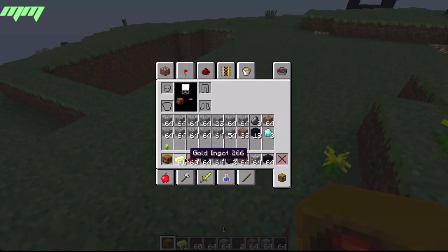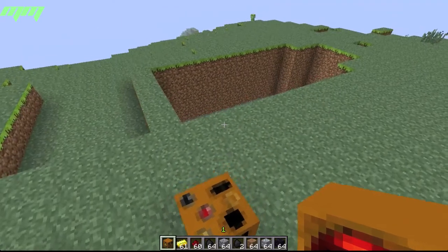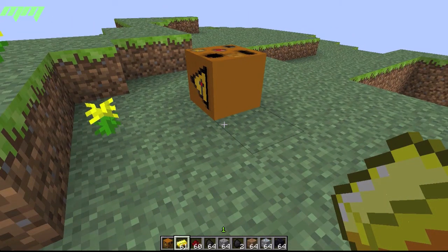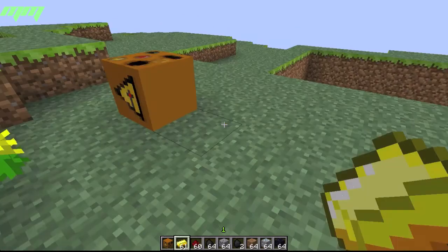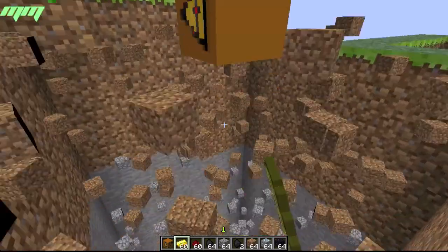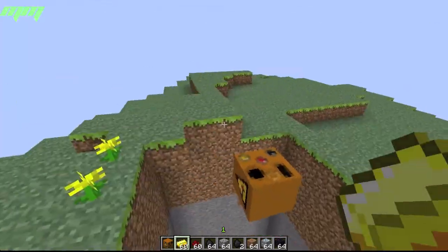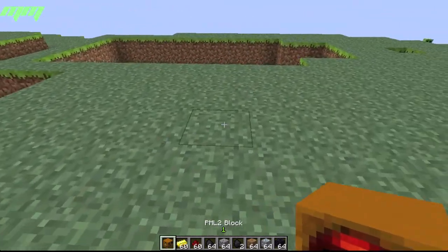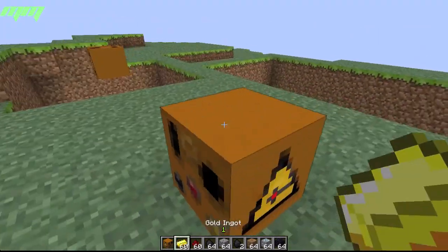To power it, you need gold, redstone, or coal. The different materials make different holes — they all make a 32-block deep hole, but gold makes a five by five hole.